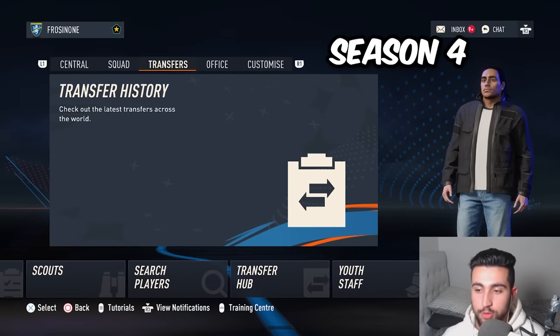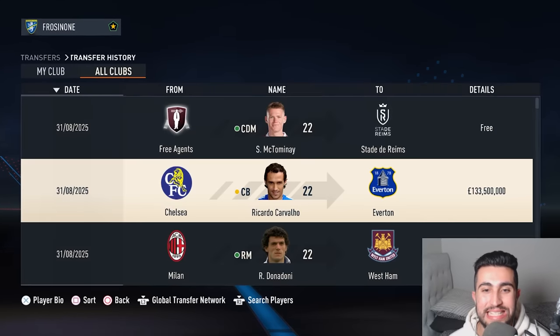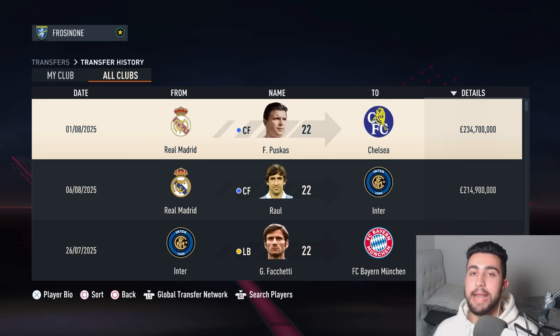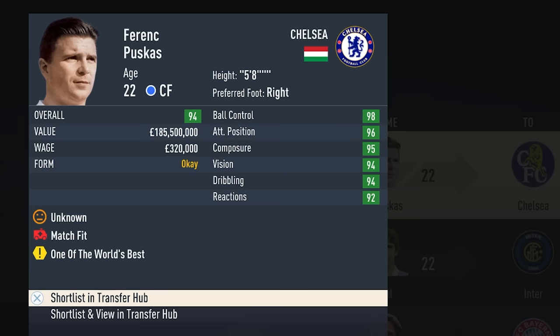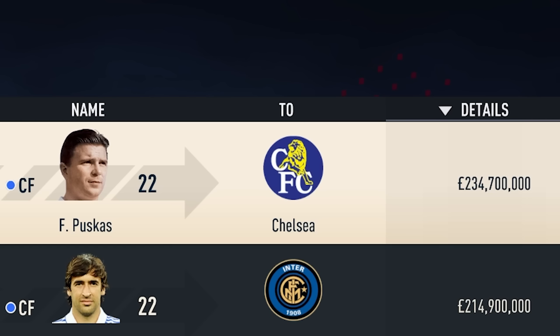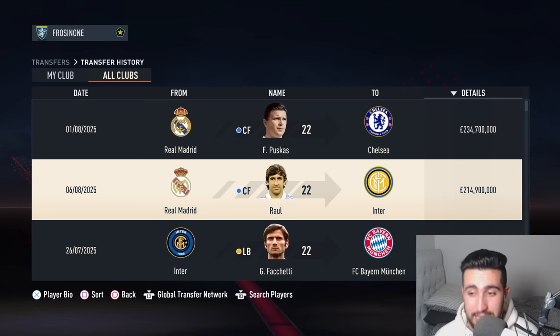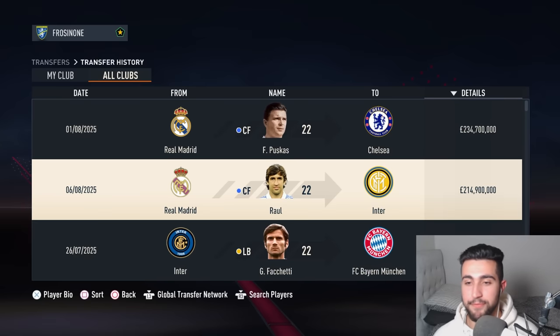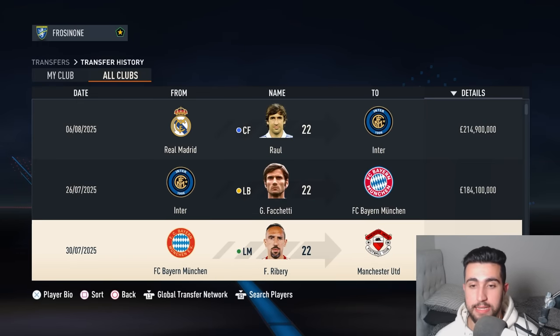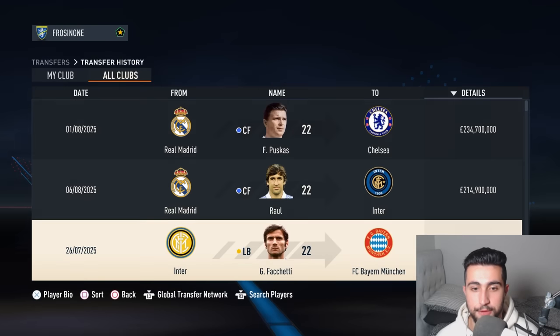Fast forward into the future — Summer 2025 transfer market has slammed shut. The window is closed and these were the top deals. The transfer fee record has been broken again, this time by none other than Todd Boehly's Chelsea, with Puskás making the switch to Stamford Bridge from Real Madrid for £234.7 million. Just crazy numbers. Inter haven't let up after winning the Scudetto, with a purchase of Raul from Real Madrid for £214 million.